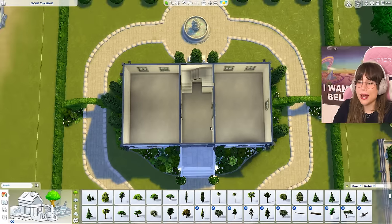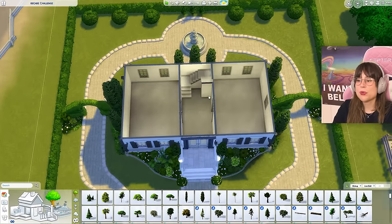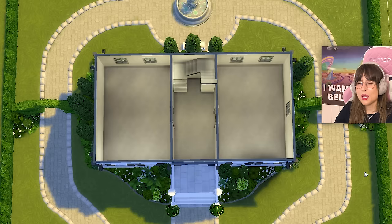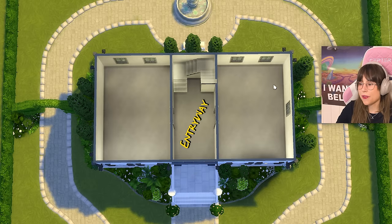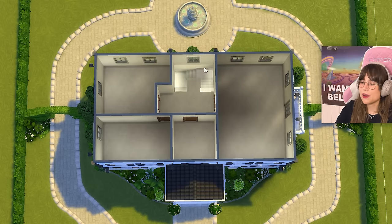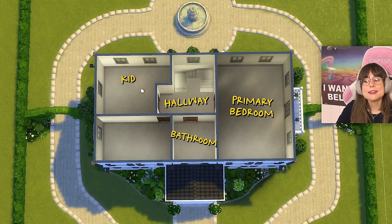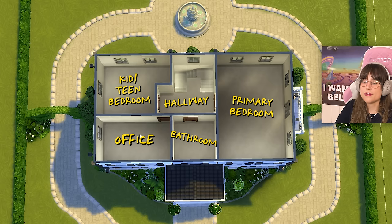Let's move on inside of this house. I did a quick little layout for our rooms, and also put in a staircase — because no matter what decade you're in, you need a staircase. So right here we have the entryway, then a kitchen slash dining room, then a living room. Upstairs we have a hallway, a bathroom, a primary bedroom, a kids slash teen bedroom, and an office. And that's my layout.